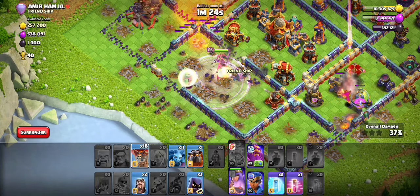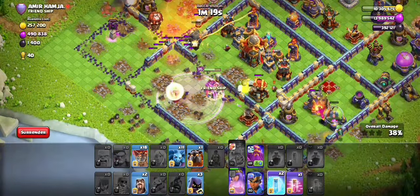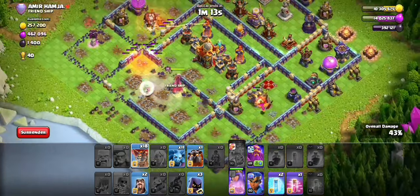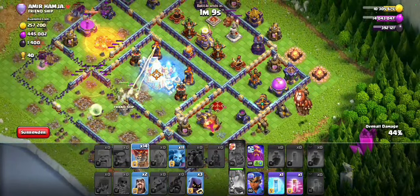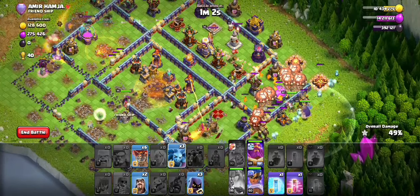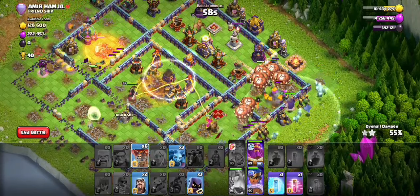I'm gonna go with the invis here, I'm gonna try to get the wall break now. Next charge going in. He got the Queen but he didn't get the Scattershot. We got the next Scattershot — Queen, come on. Phoenix is in the range of the Scattershot's dead zone, so that was really really good.